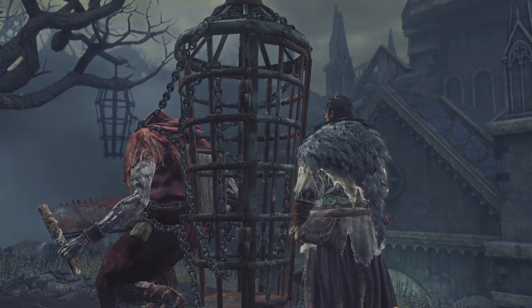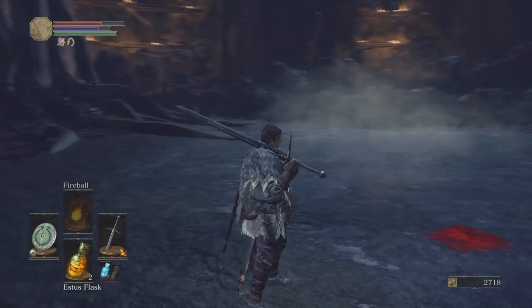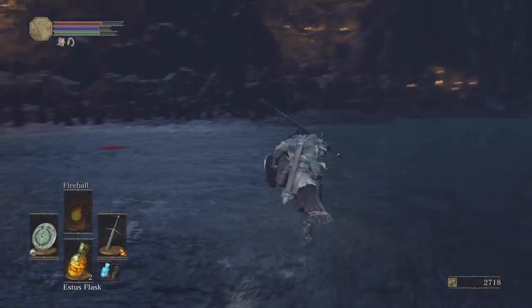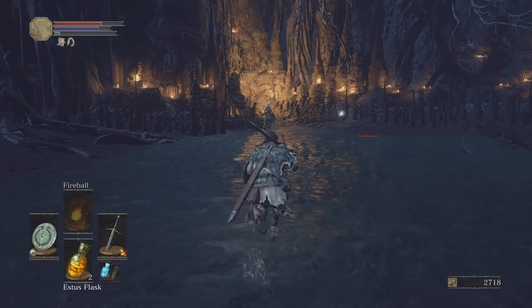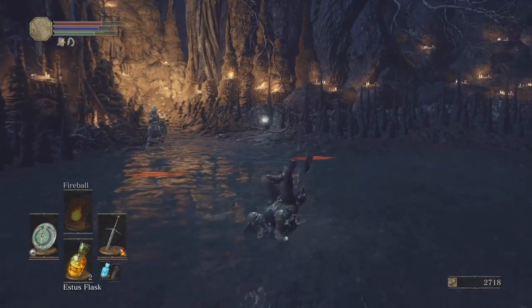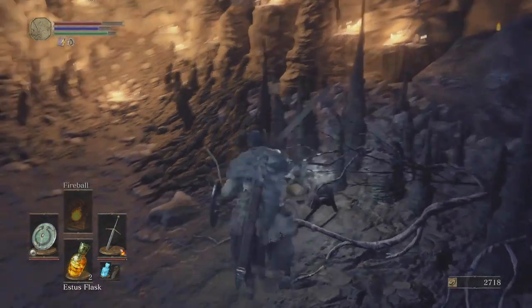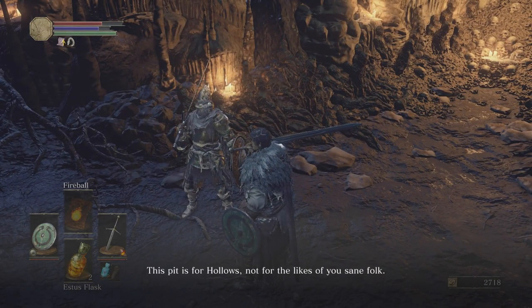Basically you jump inside his cage. Now you have to do this before you fight the next boss. This is the boss area actually, or where it's located.